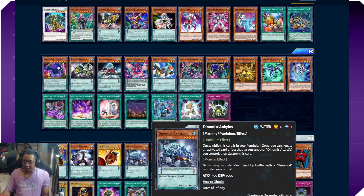Another Dynamist monster I wanted to mention is Acleos — its monster effect banishes any monster destroyed by battle with a Dynamist monster you control. Acleos just has to be face-up on the field for this effect to apply to all your Dynamist monsters. It's not huge but it's a passive effect that applies globally once he's face-up.